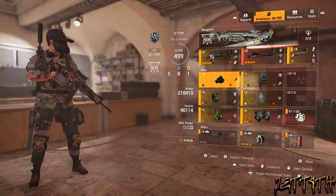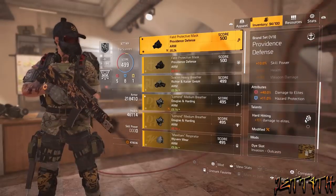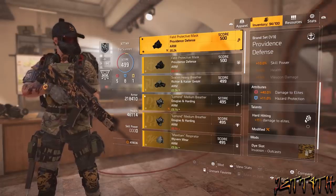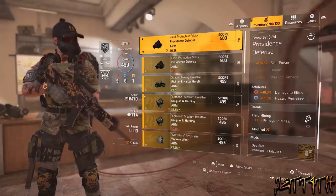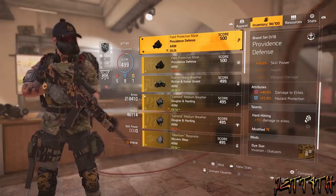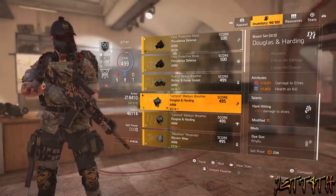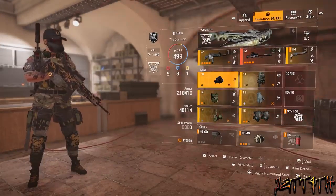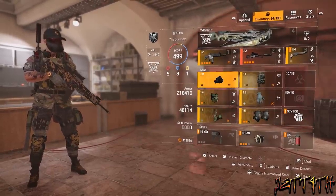Finally, the mask — I saved this for last because I figured if I showed it first you may throw your phone across the room. I am using a Providence Defense mask, which was not my choice; I would rather it have been a DH with Hard Hitting. But it rolled with plus 40% damage to Elites — I did not even know damage to Elites could drop that high. So this may be really hard for people to recreate this build just based on that roll alone. With this roll and Hard Hitting, I have plus 55% damage to Elites just off this one piece, which is why I'm hitting such high numbers. I can't even roll this onto a DH, which I'd prefer for the accuracy, but I will take it all the way to the bank.